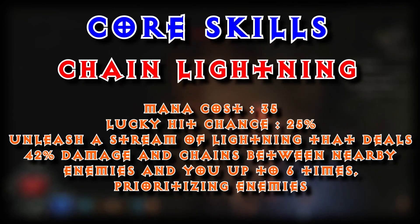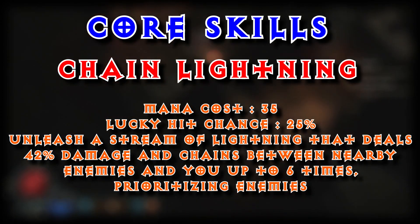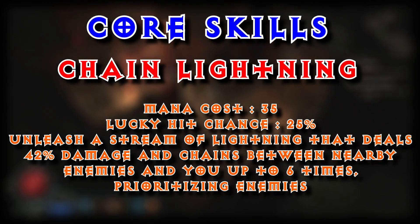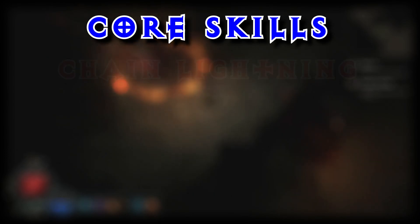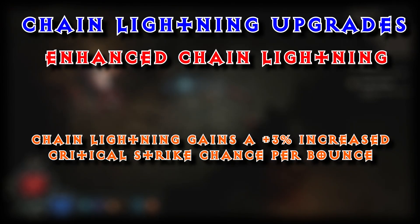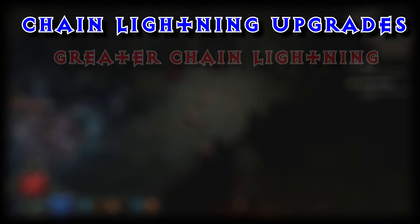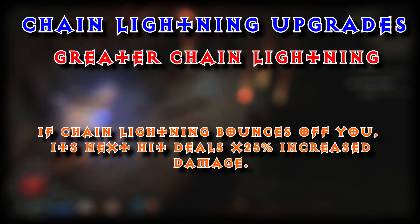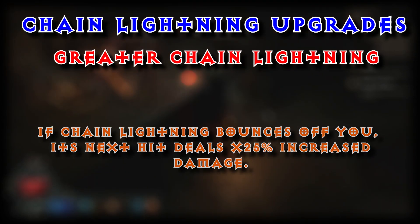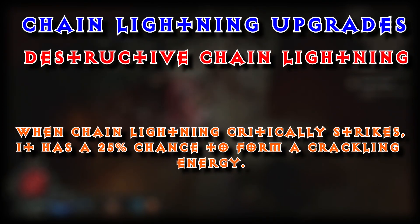Under our core skills, we are going to go with Chain Lightning. Mana cost 35. Lucky hit chance 25%. Unleash a stream of lightning that deals 42% damage and chains between nearby enemies and you up to 6 times, prioritizing enemies. Upgrade options: Enhanced Chain Lightning — gains plus 3% increased critical strike chance per bounce. Greater Chain Lightning — if it bounces off of you, its next hit deals times 25% increased damage. And Destructive Chain Lightning — when Chain Lightning critically strikes, it has a 25% chance to form a Crackling Energy.